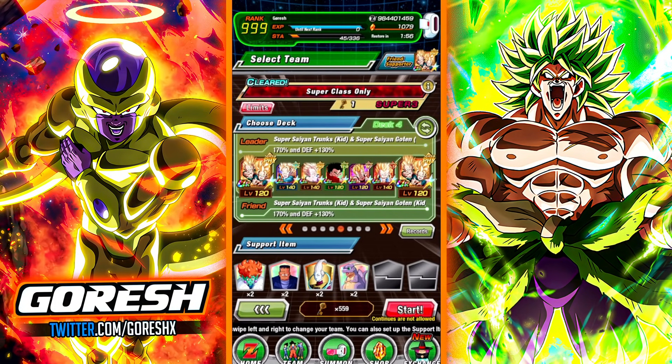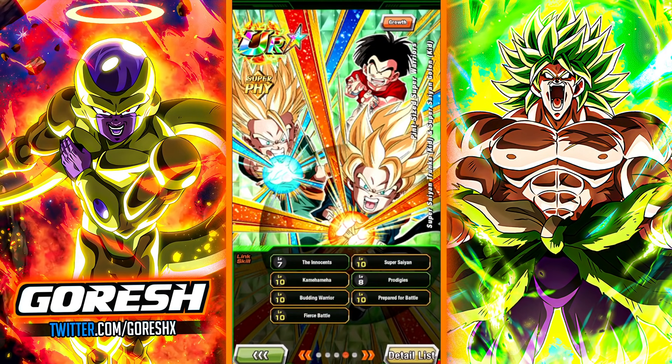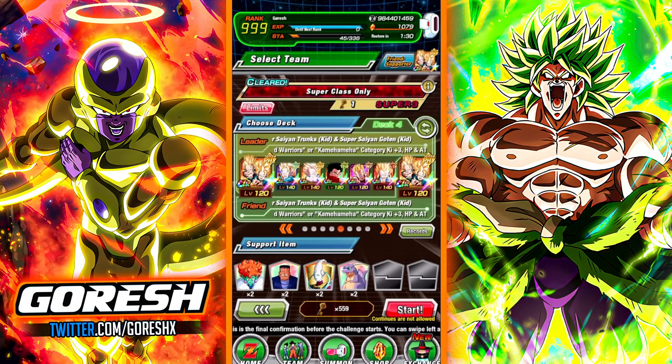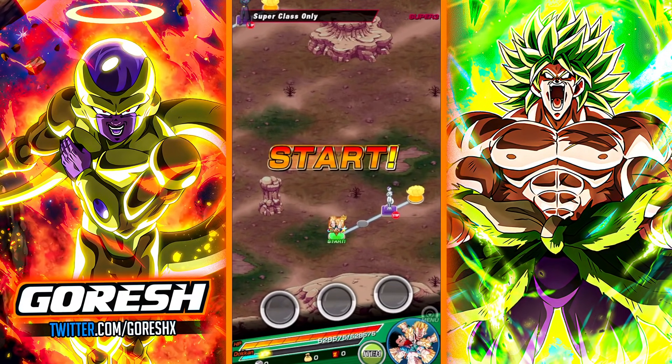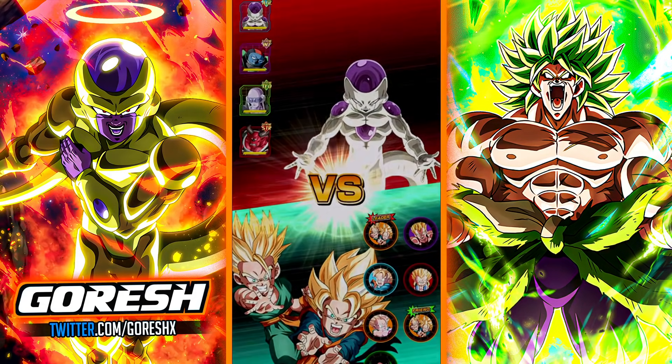Alright, jumping into the superclass stage of SBR — not extreme SBR, but we're taking a look at them on both stages. In this video it's going to be regular SBR. The friend is rainbowed as well but doesn't have as good skill orbs or full link level 10 — he's missing two links. We're going to try and get my Goten and Trunks linked up alongside the AGL Goten and see what kind of rotations we're looking at.